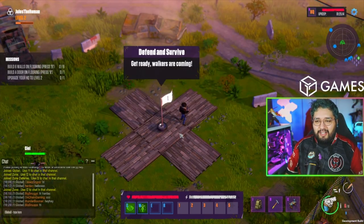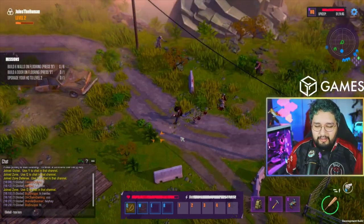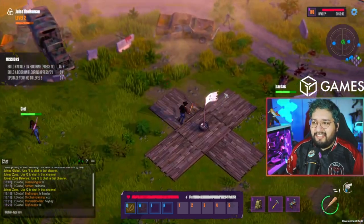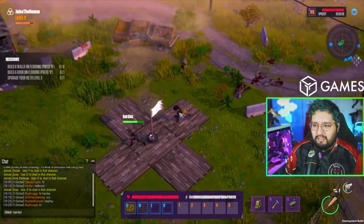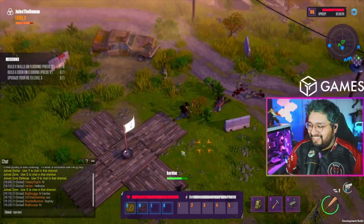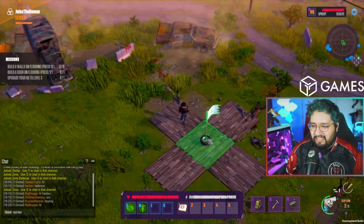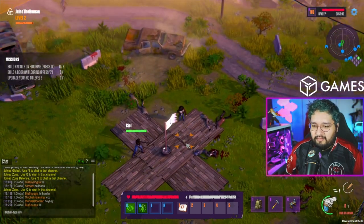Upgrading our HQ — let's go, hype emotes! If you die, you will respawn at your HQ, which is nice. You've gotta try the W skill when you're surrounded by walkers — the shotgun W is probably the most overpowered move. Yeah, I want to get a shotgun! Who has the shotgun? I have quite a bit of shotgun ammo.